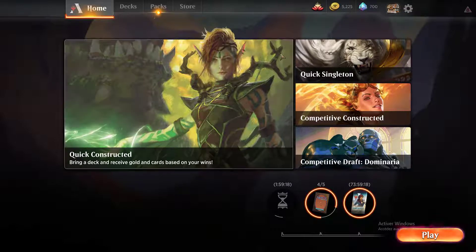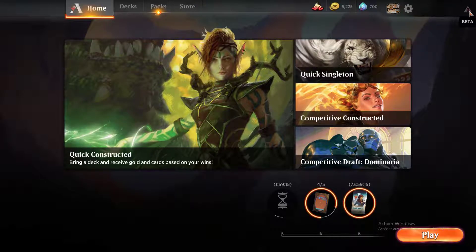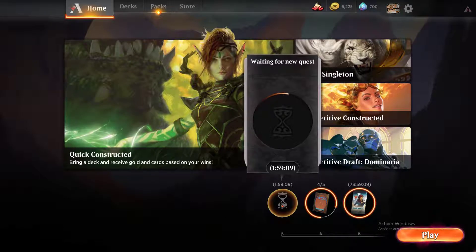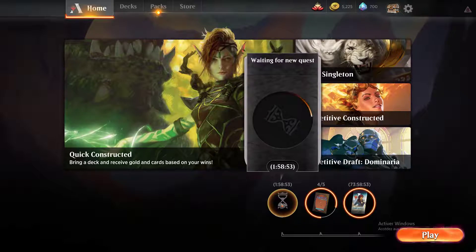On the Home page, you have daily quests that refresh every day. You have one quest that lets you earn gold — for example, playing 30 blue or black cards, or destroying 15 enemy creatures. These quests can earn you 500 to 750 gold. You can re-roll one quest per day.